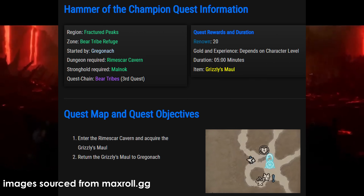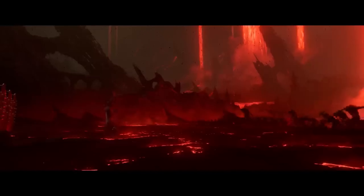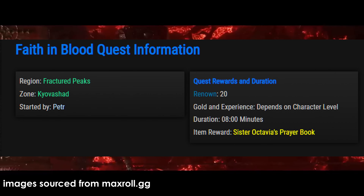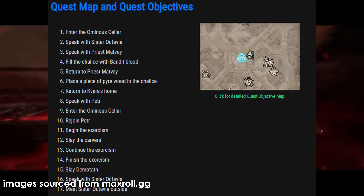The Hammer of the Champion quest will have you enter a dungeon, which will slow your progression slightly, but the density of packs found inside provides good enough XP to justify it. A second quest, most likely not worth doing if your goal is to speed run the campaign, contains a rare offhand — Fate and Blood, a full quest chain composed of 17 objectives, can be started in Kyovashad next to the Omid of Cellar after talking to Petr.